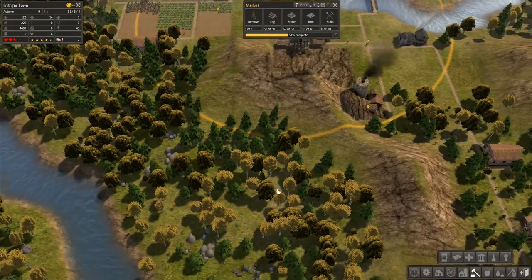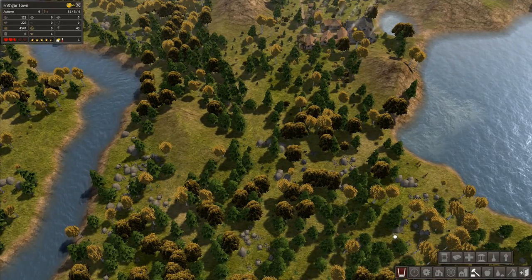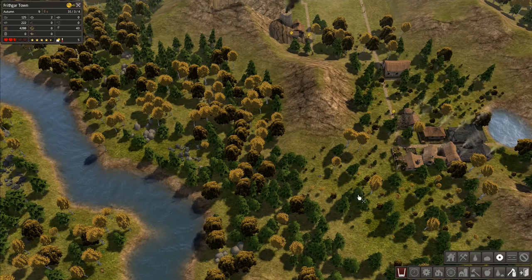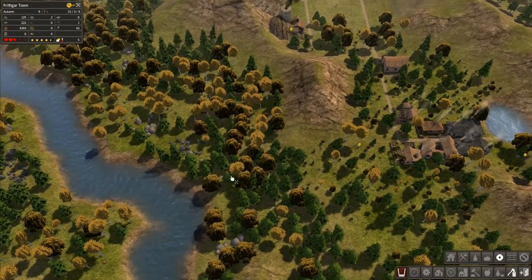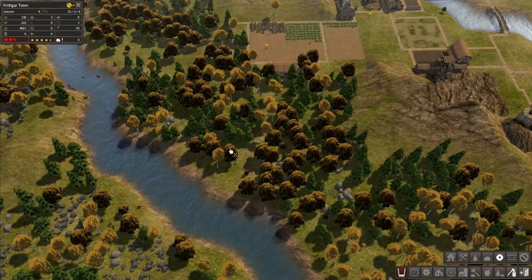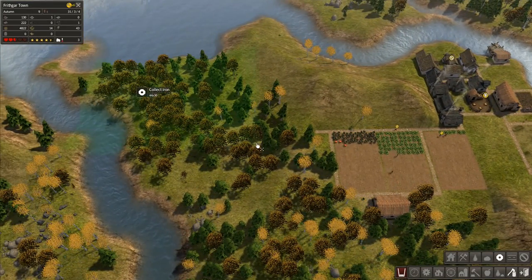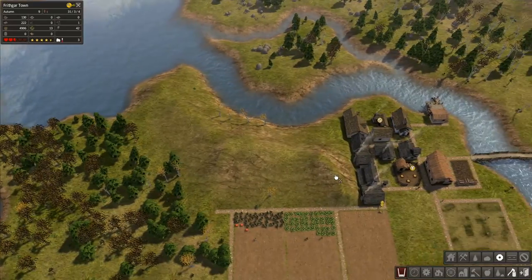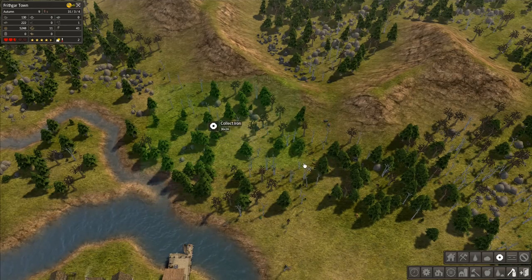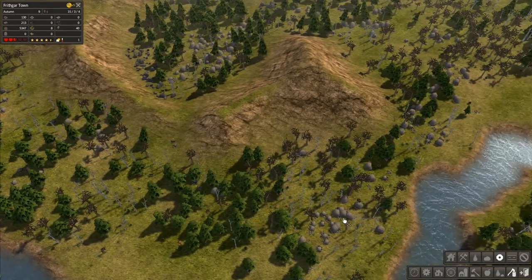We've got 11 of 40 iron, so I'm going to set them the task of gathering some more iron. There's a lot further down here - if we go here and go to collect iron, on this area here we've got some iron right there. I don't know if we've got any more - there's some over the river but we can't reach that yet. If we want to reach that eventually we're going to have to build a bridge across the river on this side.